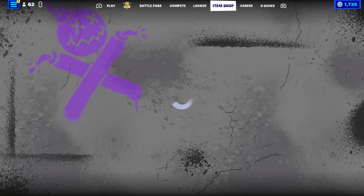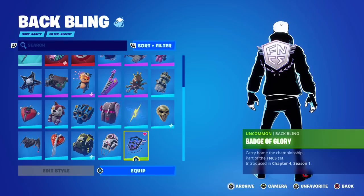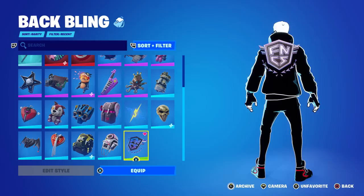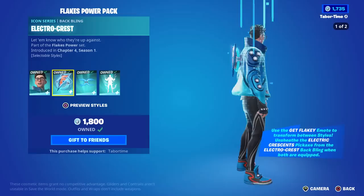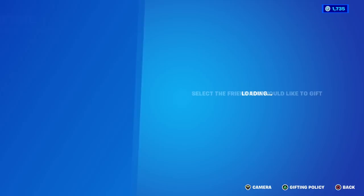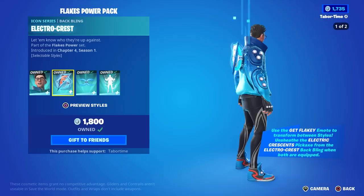Welcome to my February 25th live item shop review. We're getting the brand new icon series skin Flakes Power — let's go to the tippy top and see. The Flakes Power pack is here. By the way, you can also get a free Badge of Glory back bling right now if you watch FNCS Twitch eligible streamers for 30 minutes. Oddly enough, it doesn't look like you can purchase the Flakes Power skin individually — you have to buy the bundle. How much is it? I actually won it from the Flakes Power Cup, but if we try to gift it, it looks like 1800 V-Bucks. Not bad — under 2000 V-Bucks.